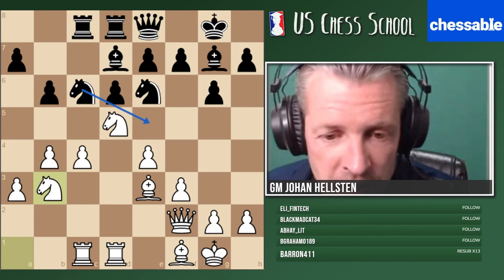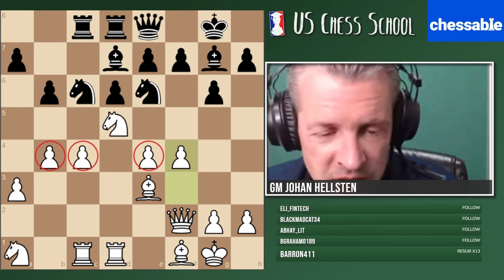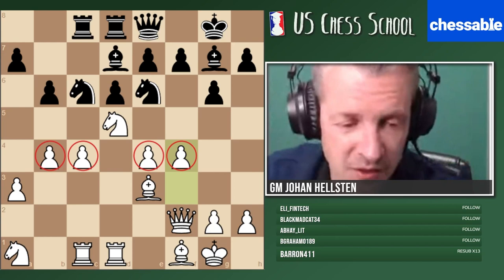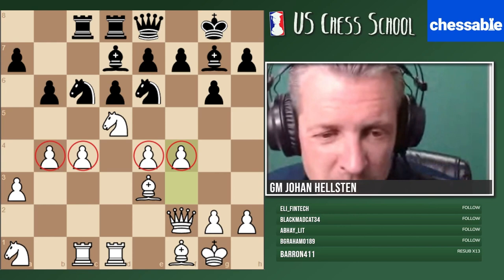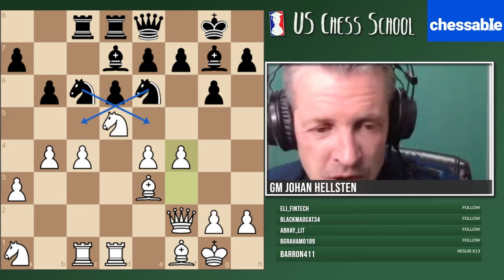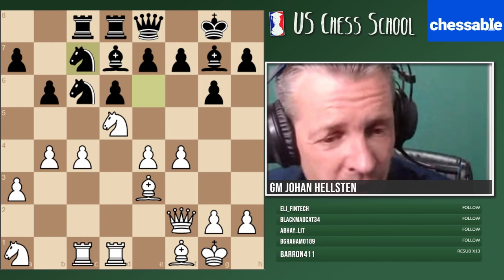White uses pawns smartly again. If knight e5 is coming, what do you play? Exactly — once you have this kind of space posture, you must maintain it. Notice how white's pawns are denying black of good squares for their knights. It's difficult to play with black here — nightmare position, no space for pieces anymore. Please notice how white's pawn structure restricts black entirely.